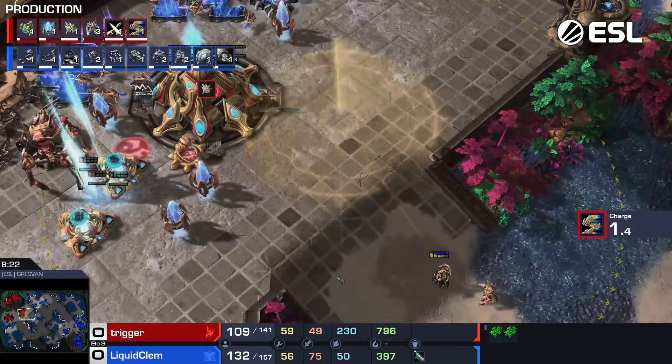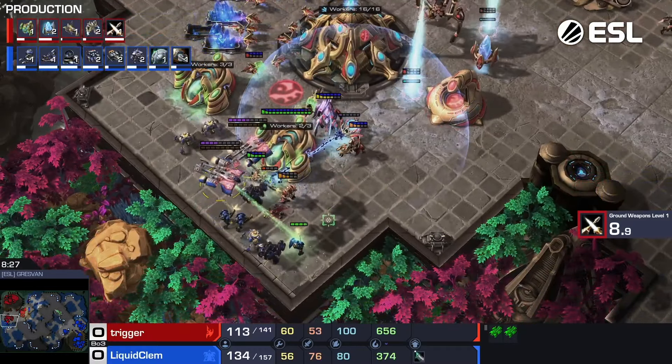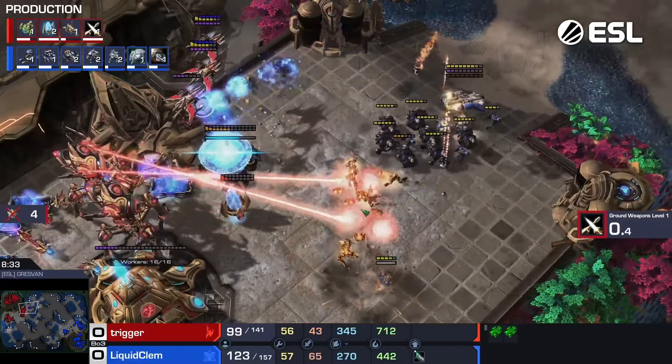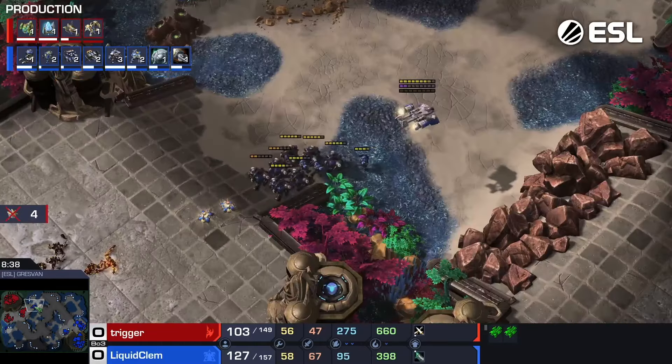He's got everything repowered now. Charge going to finish, plus one going to finish. Here Clem goes — he's going to continue to apply this pressure. Two medivacs in the natural. He is trying to attack here. That's some good Phoenix micro — he keeps the Colossus in range of the shield battery to make that a little bit easier.